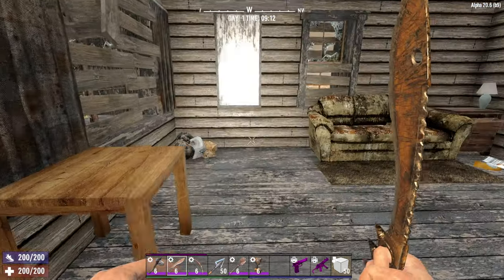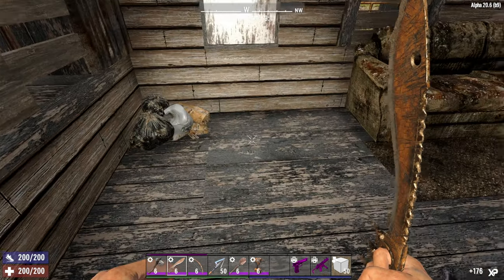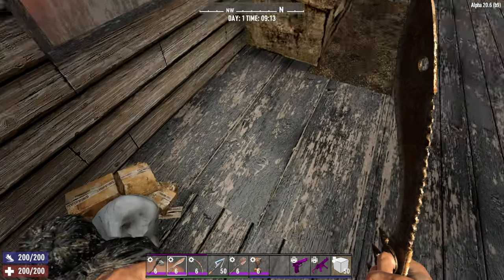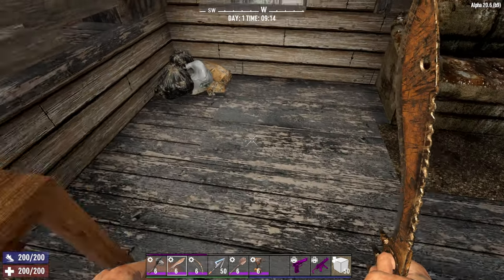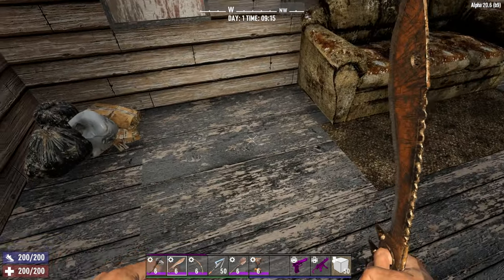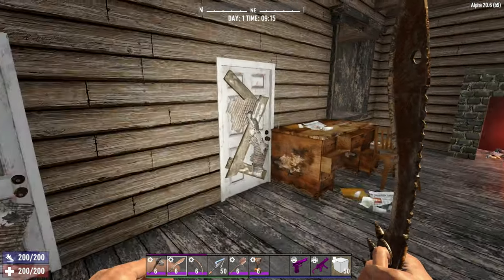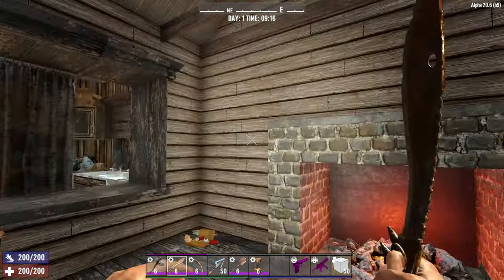Here we are in the main room and there's no one ever in here which is quite interesting. We've got some nice little loot here. Notice the slight discoloration or difference in these blocks here - this is important later because this is the funny thing about the POI. This is where we'll exit. You actually have to break through an actual block to get out of there, which is an interesting one. So two locked doors here, bit of wood, bit of coal, bit of cloth, nothing much.